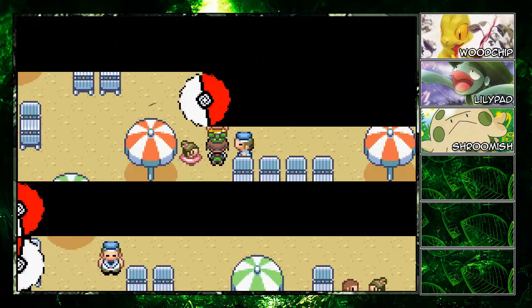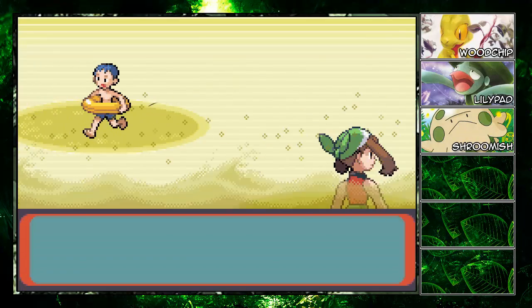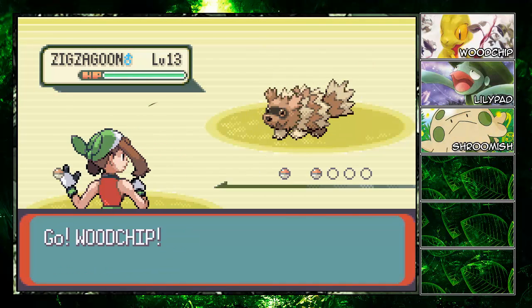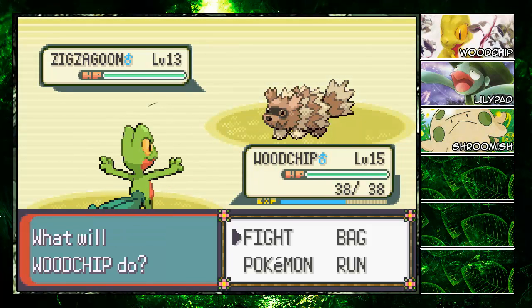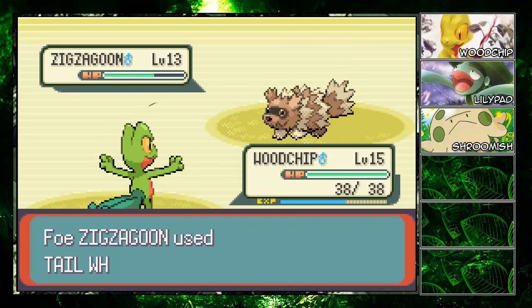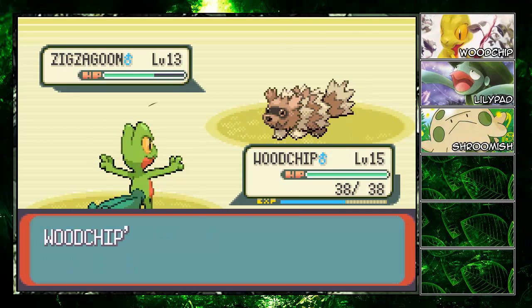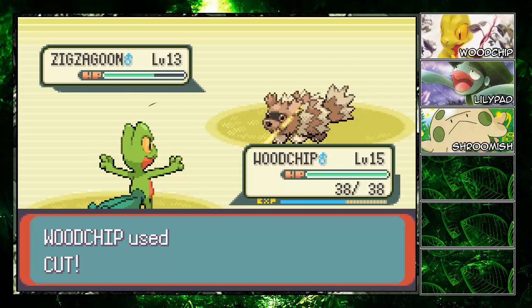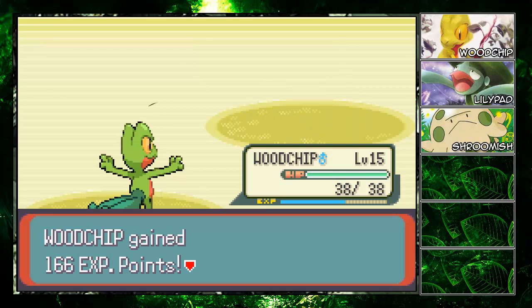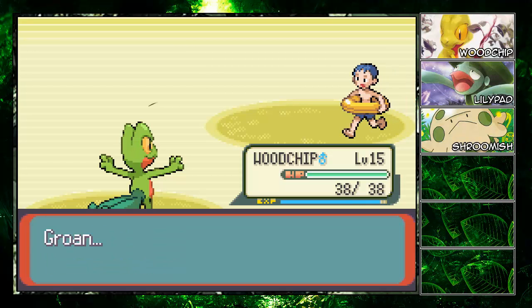Taco flavor kisses — we all know that. Let's go, Woodchip! When Woodchip cuts up Zigzagoon with Razor Leaf, it's like chipping wood off a tree — Zigzagoon is a tree, please understand what I'm trying to say. Woodchip gets super close to leveling up but doesn't quite make it — groaning about not getting a level up.